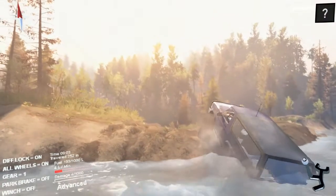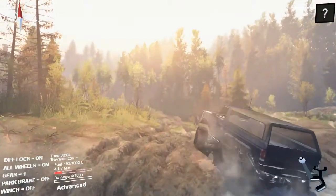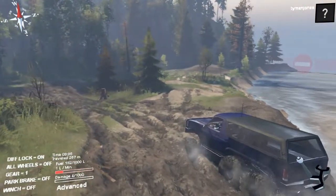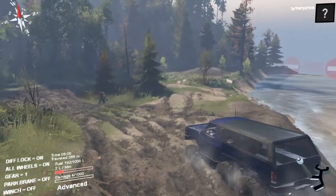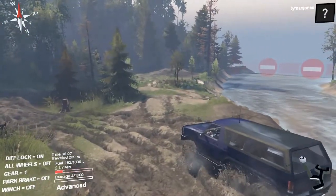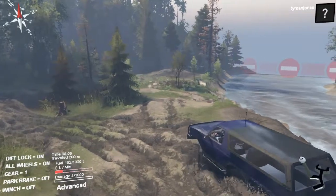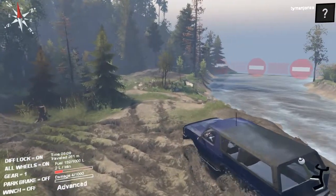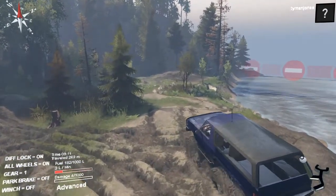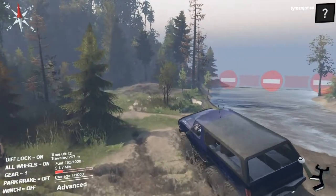Let me test the 3-axle Bronco here. If 'all wheels' is selected, it's all wheels obviously. If you take all wheels off, it's just the back two axles that are actually spinning. So I'll bring it up over here.